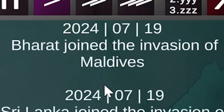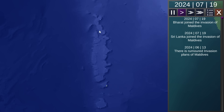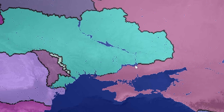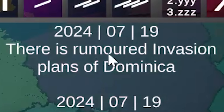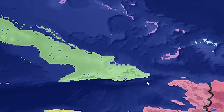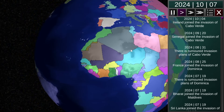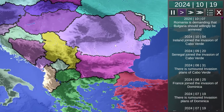There are rumors of invasions for the Maldives. India is called Bharat — currently these islands are being invaded but we can't really see because they are literally like three dots. Ireland joined the invasion of Cabo Verde. Why is Ireland participating in African imperialism again? Romania is demanding that Bulgaria should willingly be annexed. Things are getting tense diplomatically here in Europe.